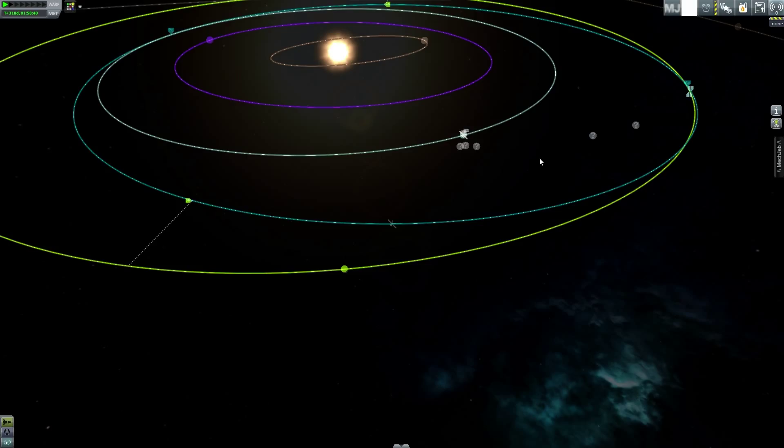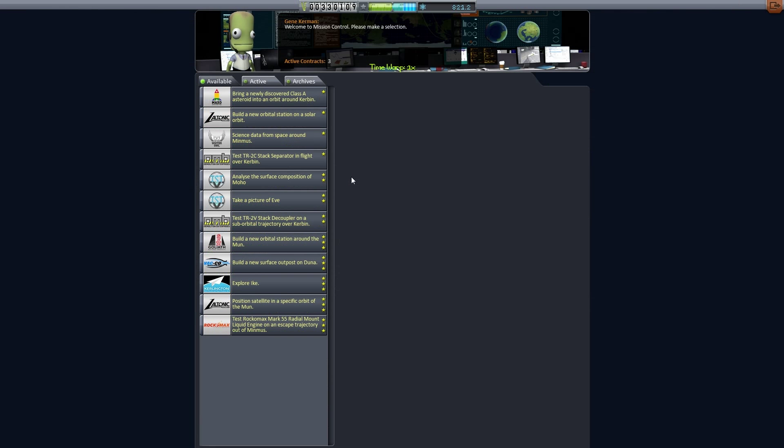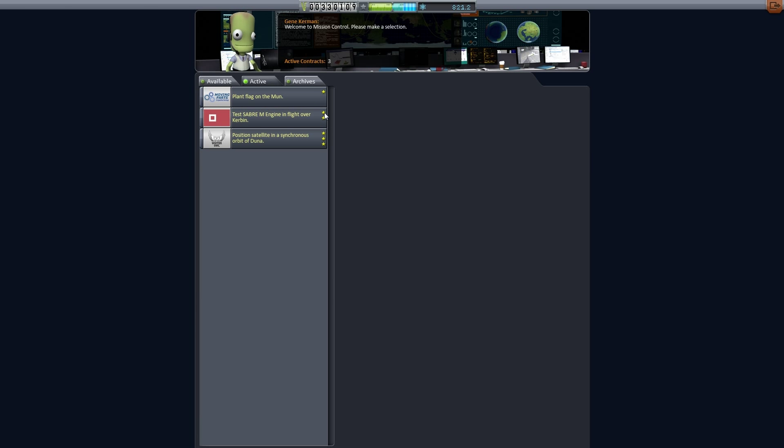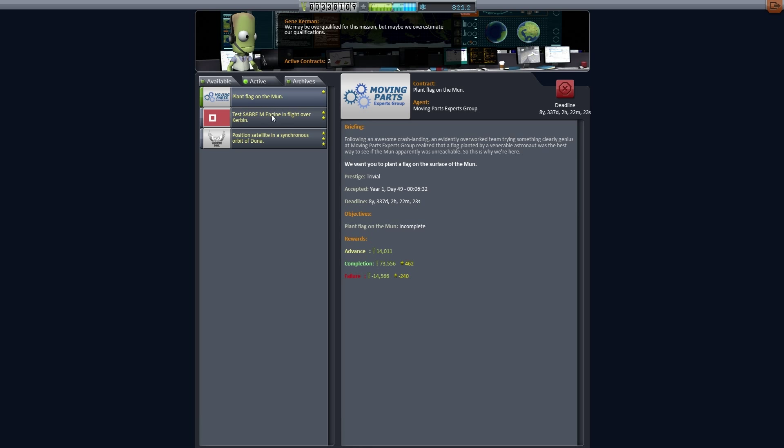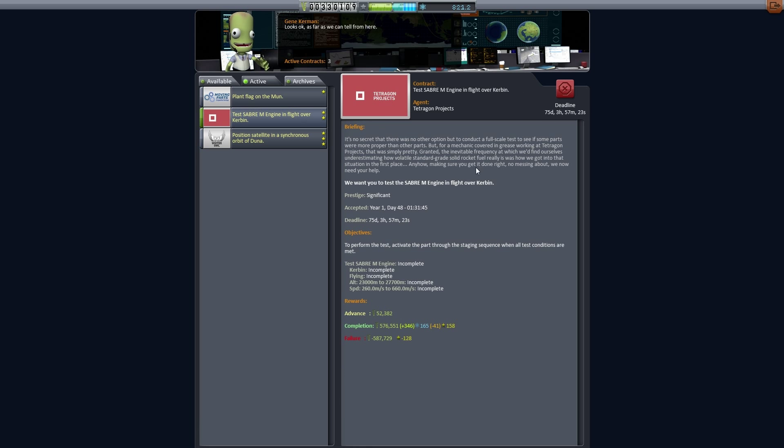We're going to leave the Rumbler where it's at right now and go back to the space center to get this other mission done. I don't even know how I'm going to do it - I didn't even realize I had it; I may have taken it long ago and just haven't looked at it. Checking my other missions: plant flag on the moon has eight years left, another has 22 years left - even though I'm about to complete it anyway.